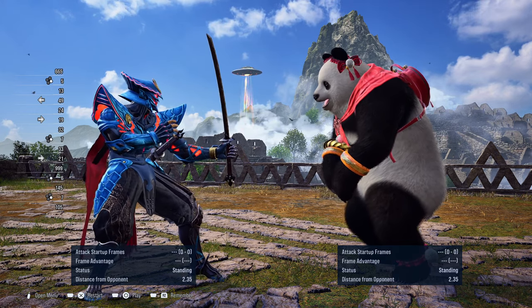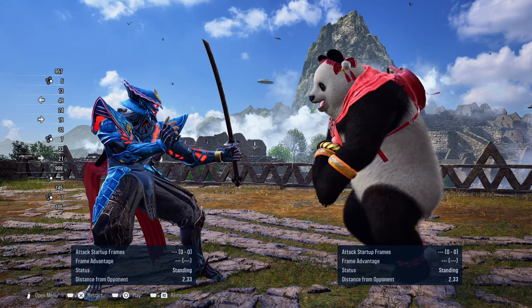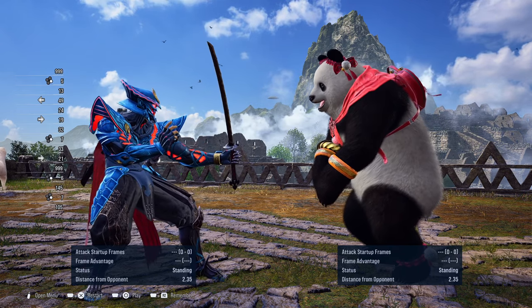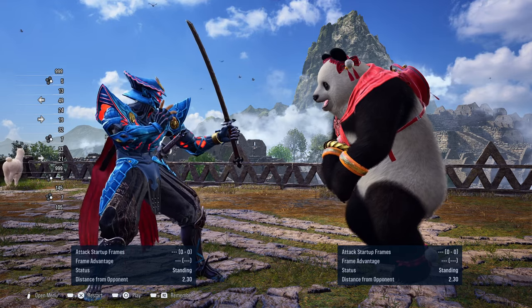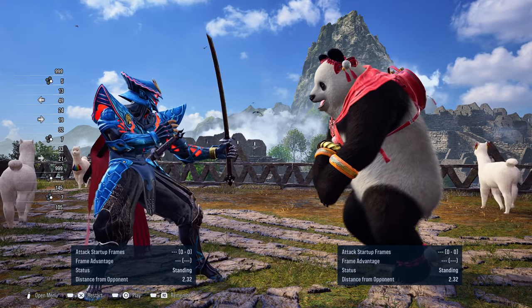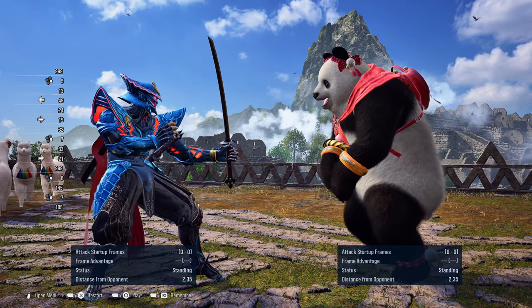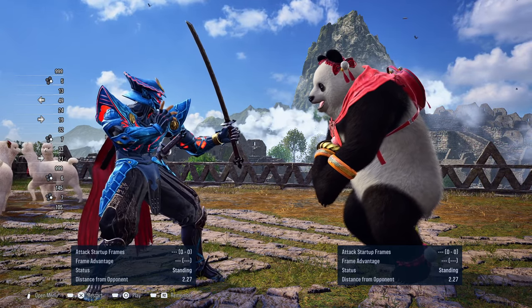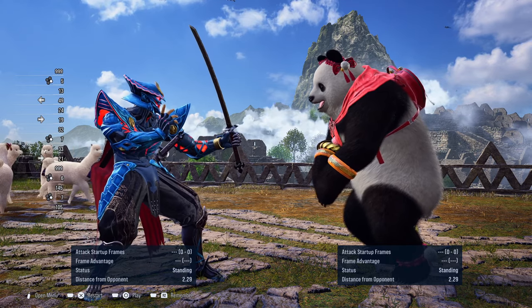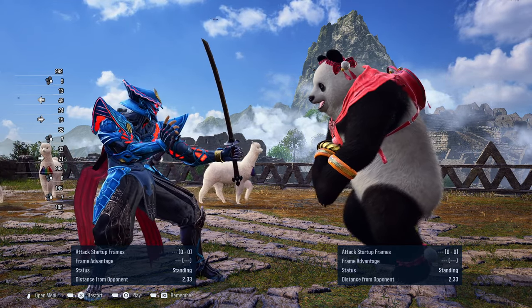You can try to retaliate with a down-forward 1 if they attempt to go for a jab, or you can attempt to go for something else like a crouching move to beat them. Since they're in hunting stance, the likelihood of them going for anything not fast enough — like their hunting 1 which is 12 frames — means you can try to beat them with a down-forward 1, or you can just sidestep them to get away from their attack.